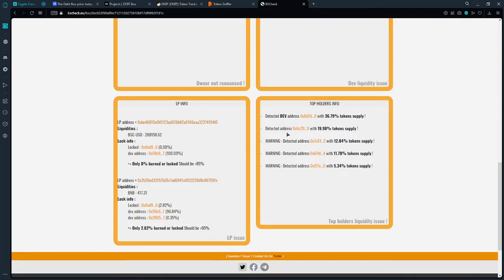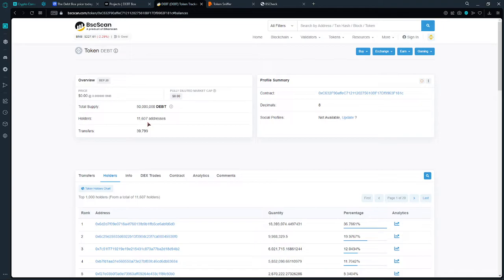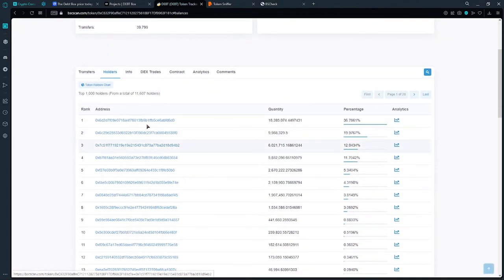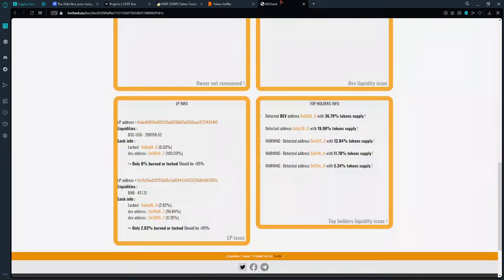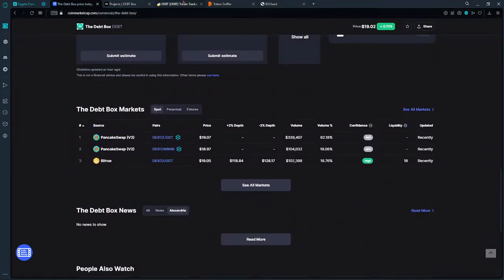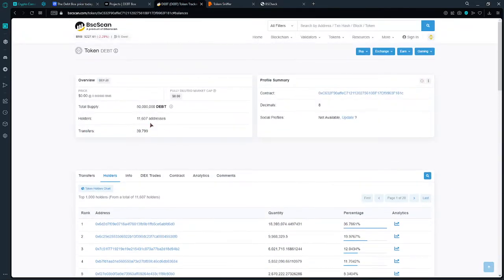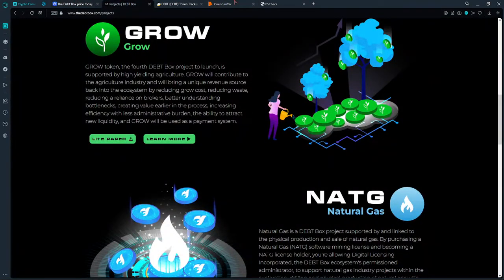Looking at the top holders, considering they have such a large number of addresses and this token distribution is so concentrated, it looks like a rug pool to me. I expect that if this project is going to be legitimate, they should consider burning some percentage of the token — investors don't want to lose their money.